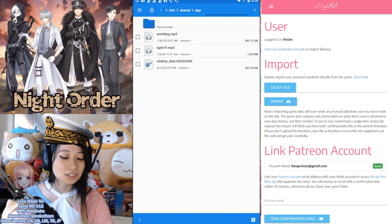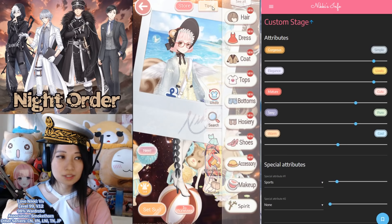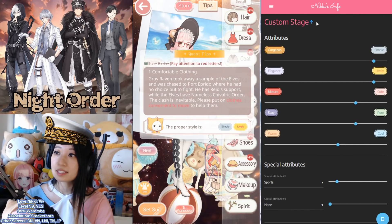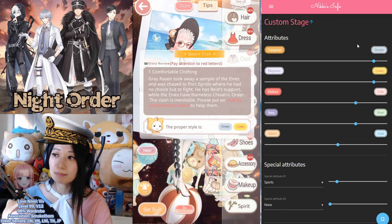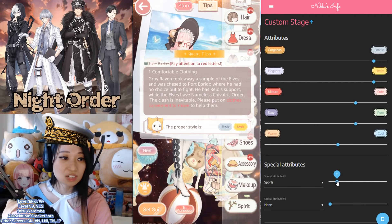Now let's do the outfit building. For this stage, I'm just going to ask for clothes convenient to move, and the main attributes are Simple and Lively. Click on the Nikki's Info Custom Stage page — link in my description below. This is what you select for attributes: Simple 8, Lively 8, Cute 5, Pure 5, Cool 2. And then for the special attributes, select Sports and set that to 2.